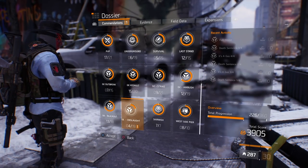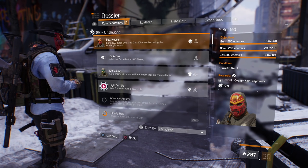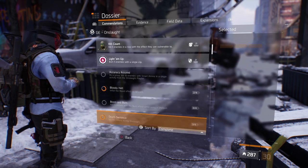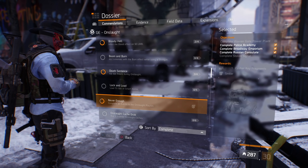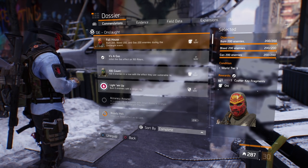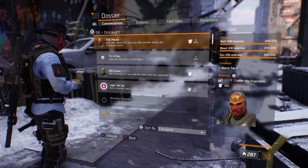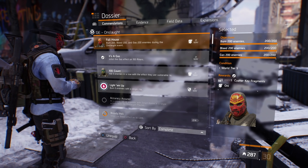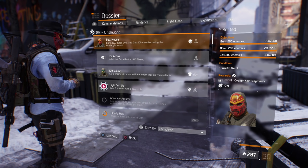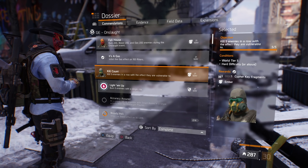Let's go into the Accommodations, then GE Onslaught, and you'll see I have two masks unlocked. The first is the Oni mask, the second is the Ember mask, and the third which I haven't fully unlocked is the Smiler mask. For the Oni mask, you need to burn 200 enemies, bleed 200 enemies, and gas 200 enemies during the Onslaught event. This has to be done on World Tier 5, but you don't have to do it in a playlist.